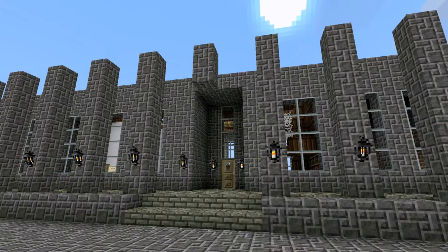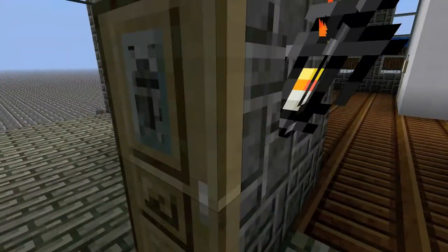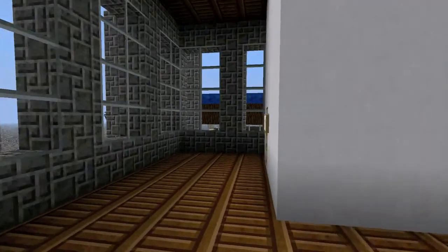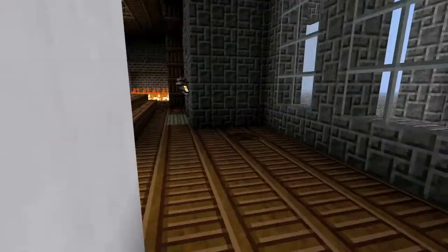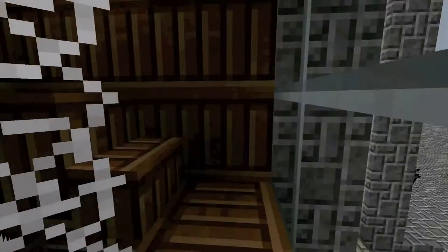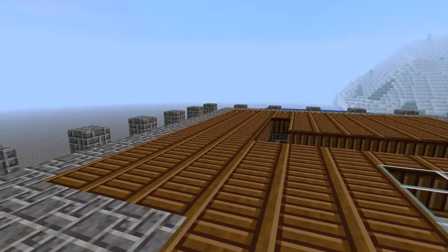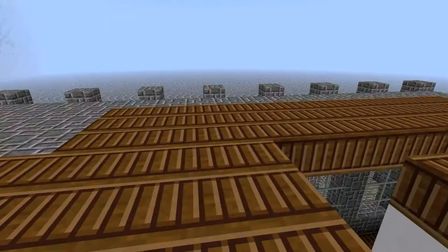It's a Greek-style architecture with columns all around the house. We have a nice dining table with a big fireplace, and here's the kitchen and a storehouse. Up here is the upstairs — the webs in the middle help slow you down if you ever fall down the staircase, preventing you from getting hurt. Here's the top, which lights the dining room down below at night. I haven't finished the top yet, but it'll be really cool once it's done.